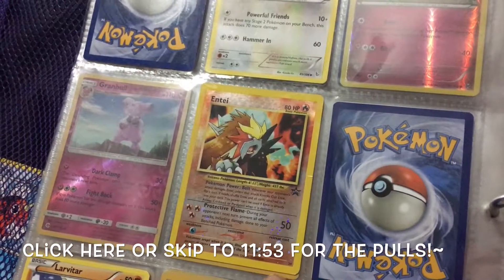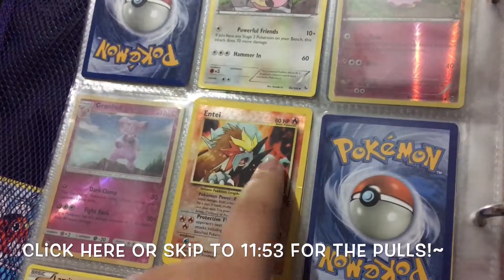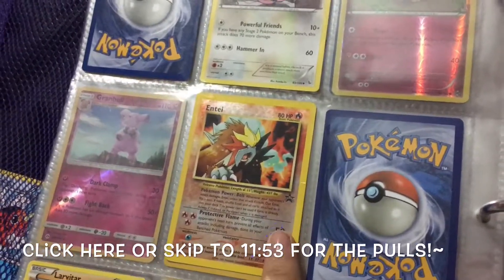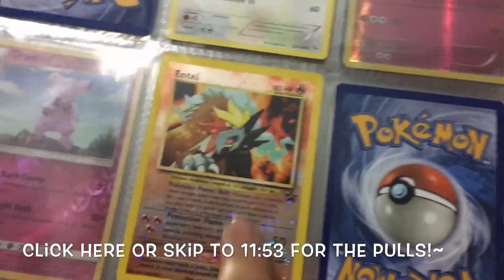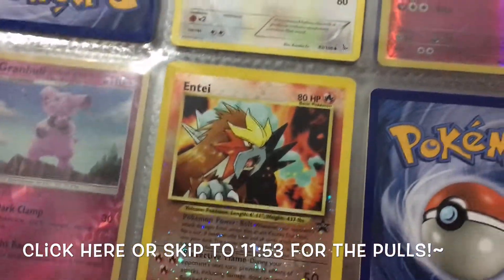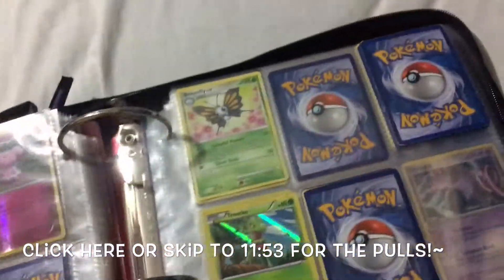We split the cards — the cost and the cards 50-50. And I really wanted this one, so he let me have it, which I'm very thankful for. It's a promo Entei that's a holo and I really, really like it. So thank you, babe.